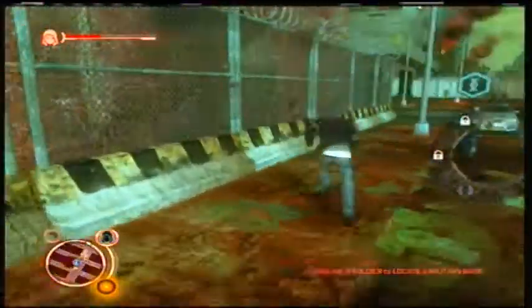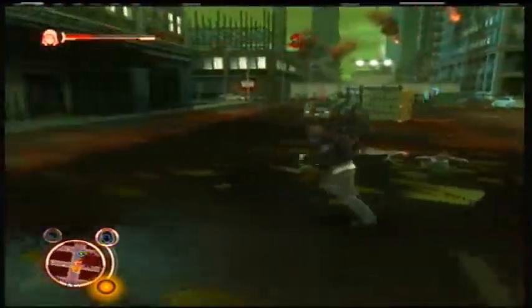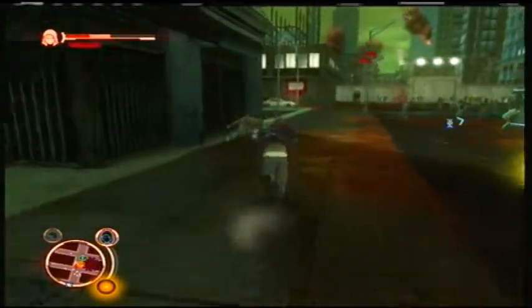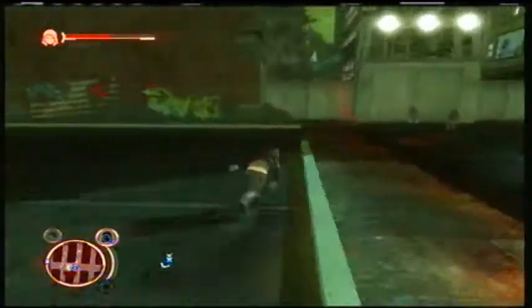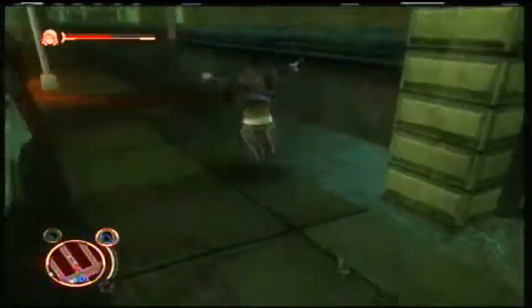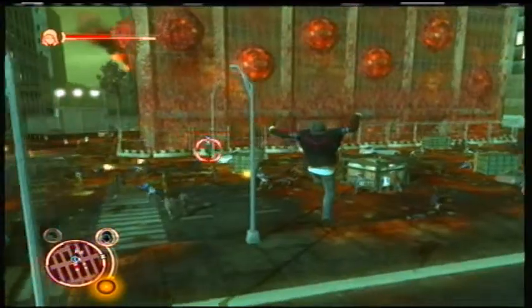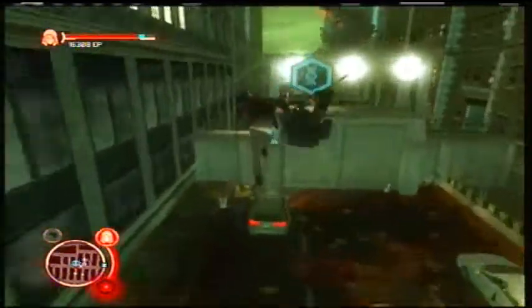Now we need to find a place where we can get an APC, so we need to consume this guy. I don't want to expose myself, but someone spotted me. Wanted to be all stealthy and stuff, but no one's going to let me. You come with me — and switch.